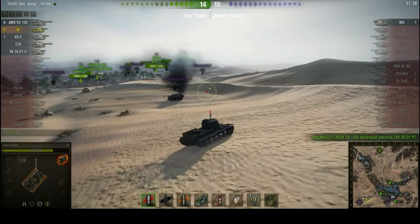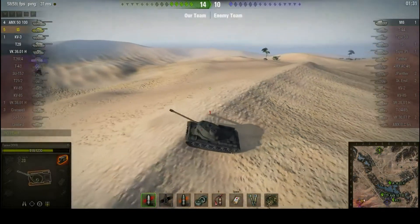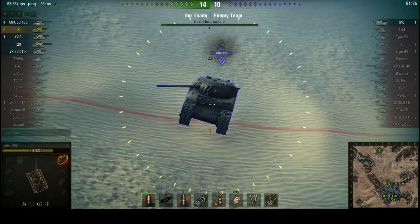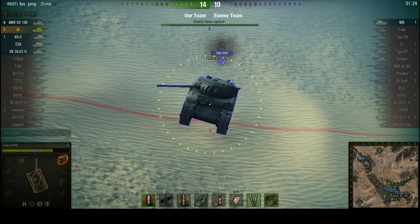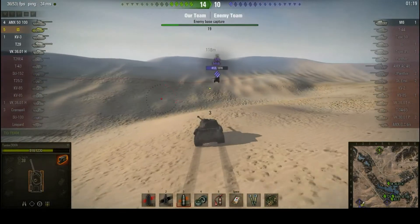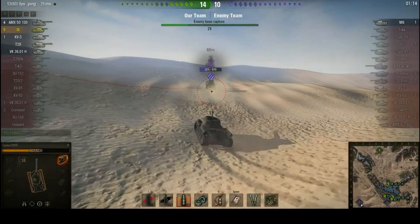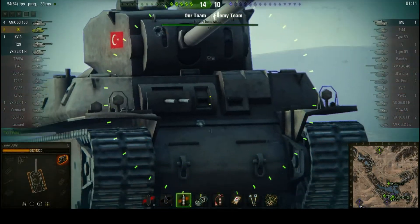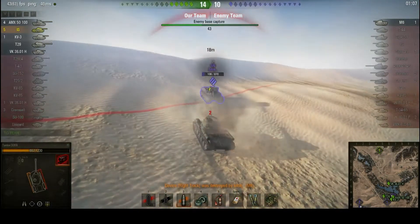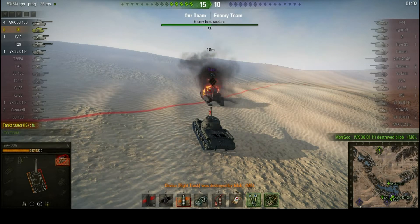Tanker loads his last round of armor-piercing ammunition. There's the M6 in question. Tanker aims, fires a shot — another high damage roll to take off most of the health of this guy, who is having a very bad day. Can high explosive do the job? 167 — that leaves the guy on 108 health. And the friendly VK picks up the kill.